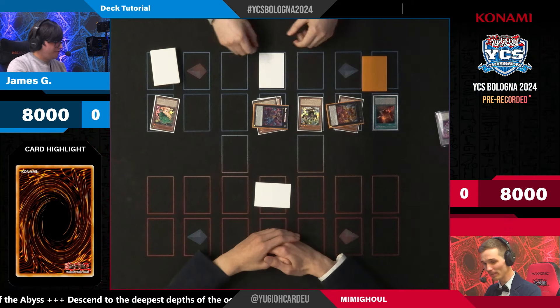As you can see, Mimigo has some very new tools and they're very cool and unique in their mechanic, giving the opponent set monsters and everything. Thank you so much, James, for explaining that to us. Hopefully everyone at home wants to try it out now — get your Mimigo cards, and there will be some more live content coming your way from YCS Bologna in just a moment.